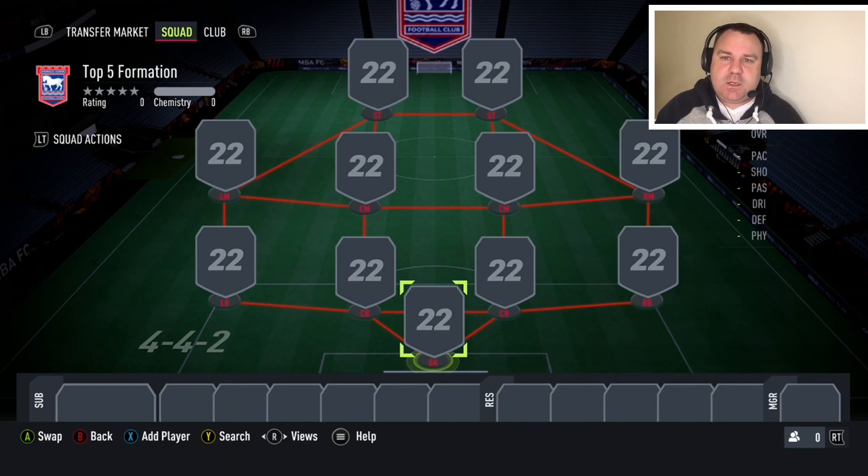With the right tactics you can get the wingers involved, so you essentially have four people up front with width, and you're still covered in the center. The downside — and it's a massive one for me — is that you don't have a CAM with 4-4-2. If you're somebody who enjoys playing with a CAM for your build-up play, this obviously isn't going to work for you, but that's the only downside.